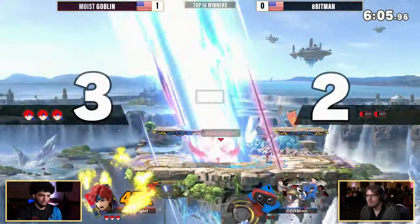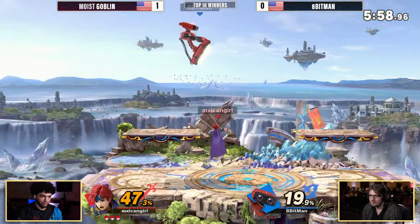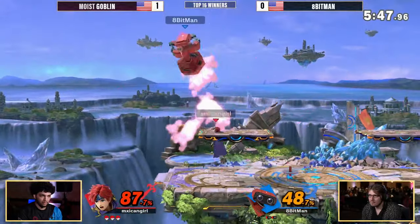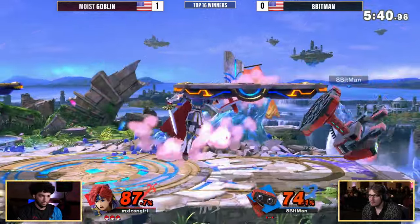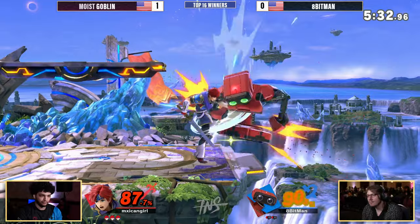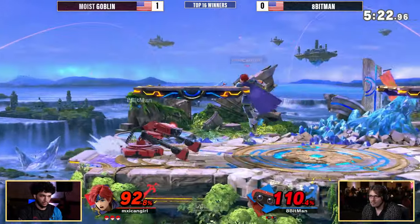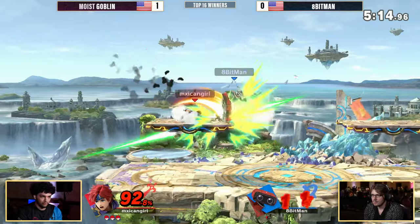That down air is going to do it — down air clicks, kill off the top. Trying to shield pressure yet again. Nair is going to be challenged by Roy Nair. Get stuffed out. A fantastic spot on the falling up air. Some down tilt zoning, a little gyro pressure. Down air spike to beat out the sharking from up air — but it's not enough. Got to find a way to play a little more defensive. These noodle hits on the sour spot Nairs are still doing work. The jab-into-grab baits are crazy. Goblin is really good at waiting at the ledge and making you pick an option, then punching you for it. Jab back air closes out the next stock — 8-Bit Man entire two stocks behind on game two, winner's side.